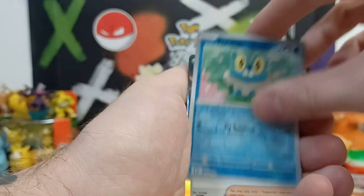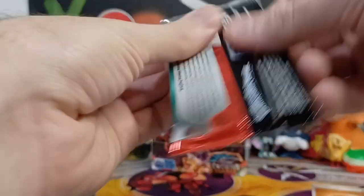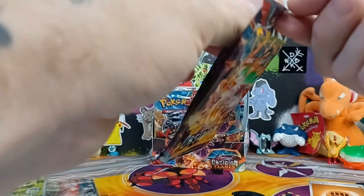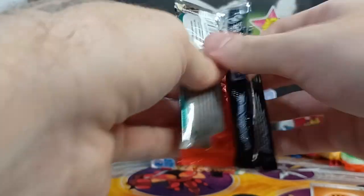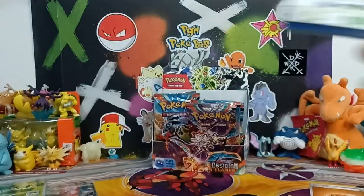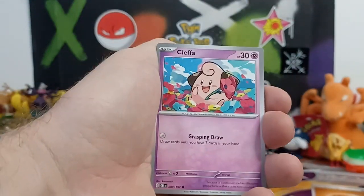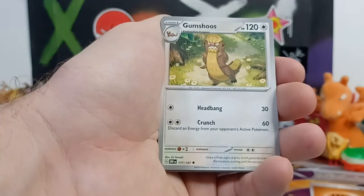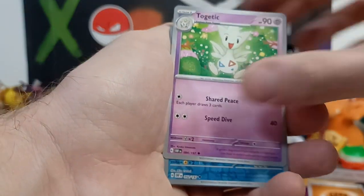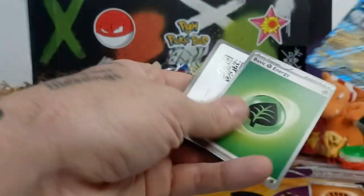Toxicroak, Froakie, and a Geta. Bogart just grabbed a whole stack of cards off the pool table — another reason why I need to just clean everything up. It'll get done eventually. Bogart grabbed a bunch of Scarlet and Violet holographic cards. Seismitoad, Phantom into a Miraidon.